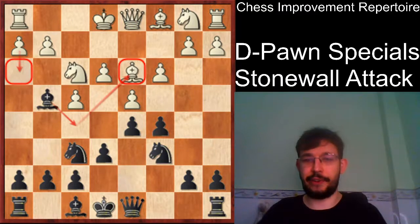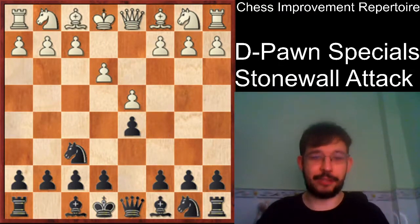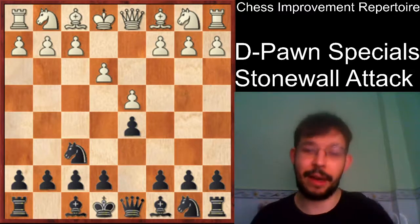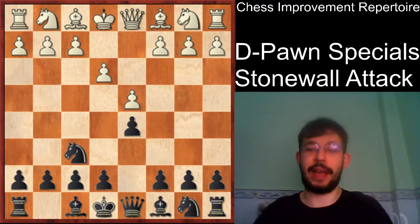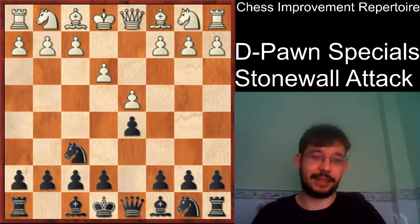I think this is really a sufficient answer. If this were aimed at super GMs perhaps I would go a little bit deeper, but I think this is really sufficient for getting a very good position and fighting for an advantage as black in these lines. Because e3 is just quite a passive move, especially when we go for these bishop f5 or bishop g4 style setups.